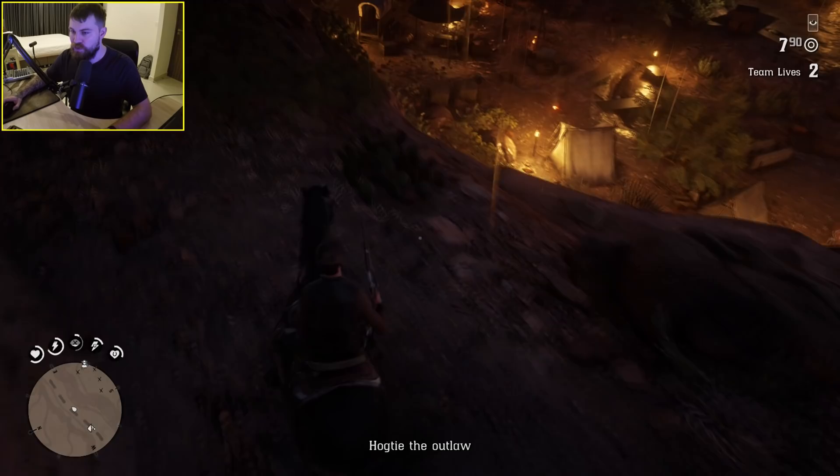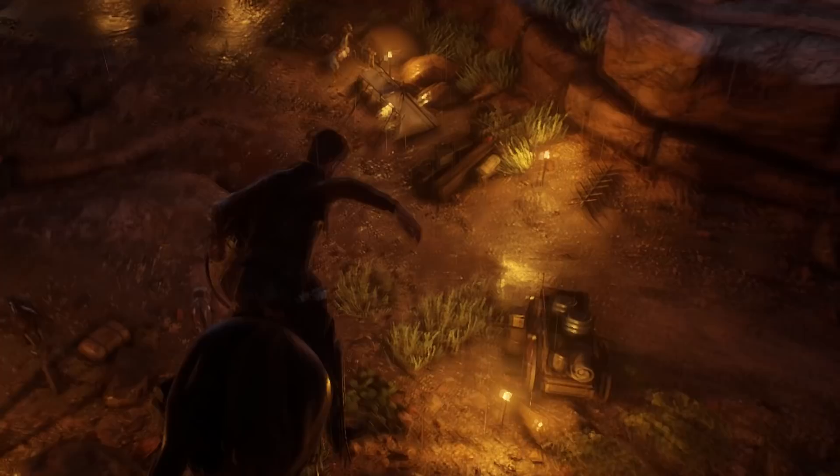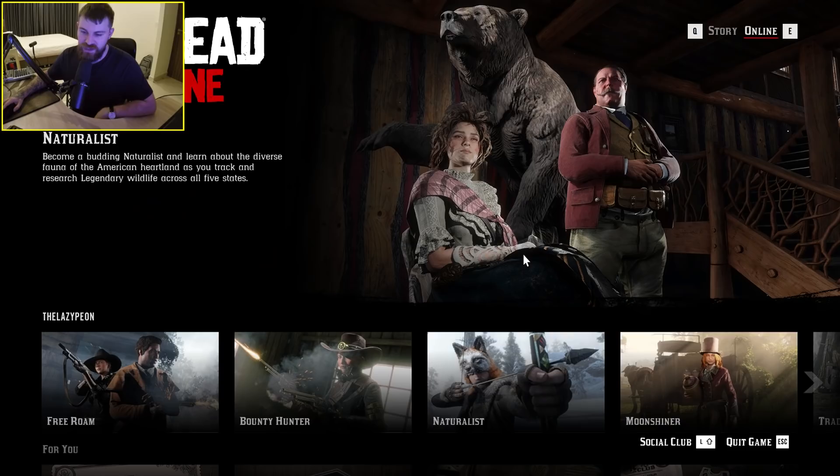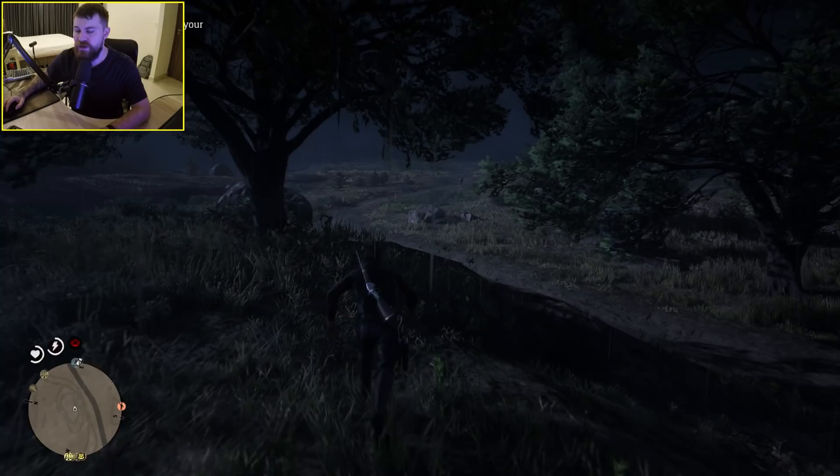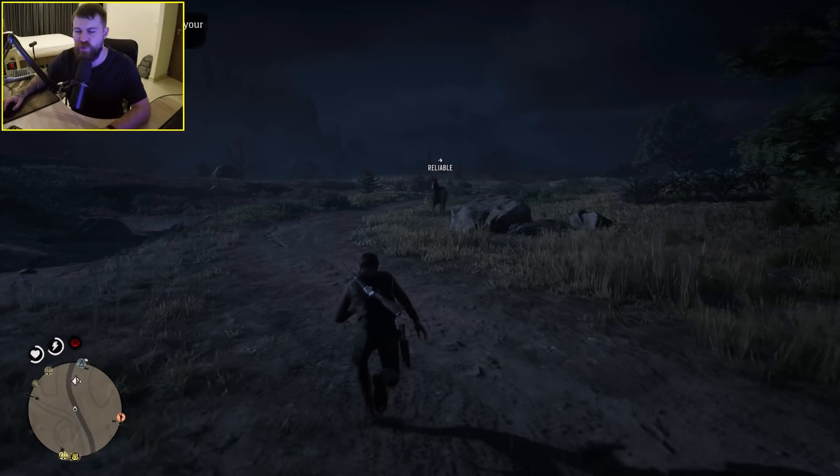We're helping the sheriff reclaim one of his escaped criminals — this is fun. Can the horse off-road it down here? Of course he can. I died — and I've been disconnected. Is that the end of that? All of that, fall off a mountain, disconnect — mission failed. We'll get him next time. Now through the five-minute loading screen we go again. Why do I have to whistle my horse and it just comes out of nowhere? Can the horse just spawn next to me?